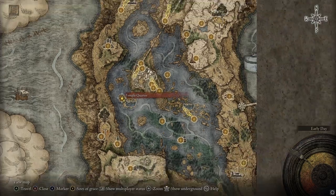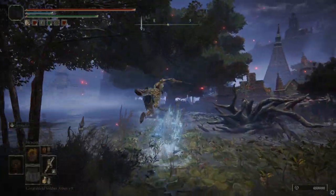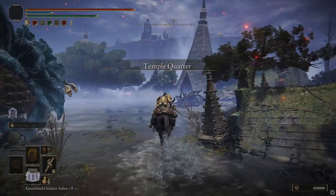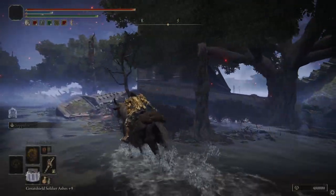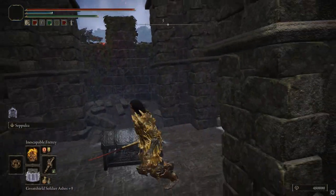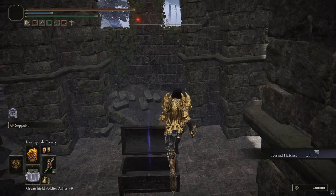So from the Temple Quarter Grace over at Lake Liurnia, you're going to head to the southeast. You're going to run through here, past this plant, and head over to this ruined building right here. Inside of here is a chest, and inside of that chest is the Ice Rind Hatchet.